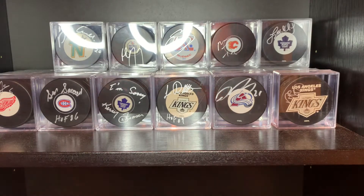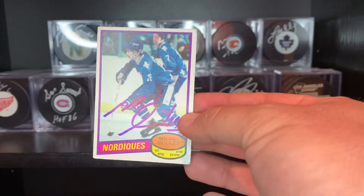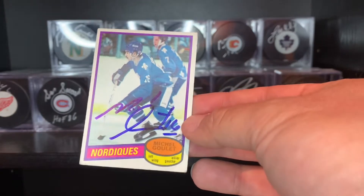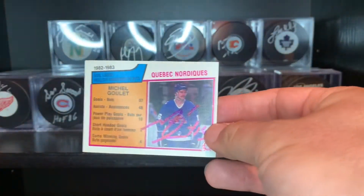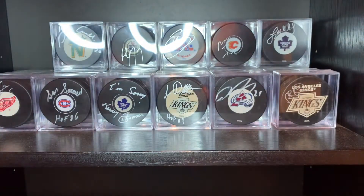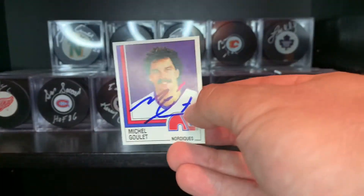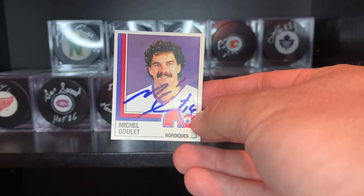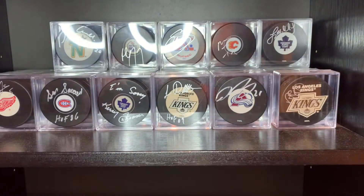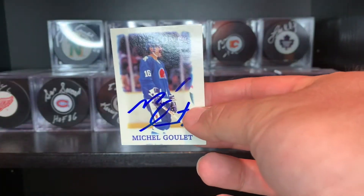Let's zip through these cards. First guy I got back — I think it was maybe five or six — from Michel Goulet. That's his 80-81 O-Pee-Chee rookie card. Hall of Famer. Beautiful card, he did it in blue. 83-84 Goal Leader, Quebec Nordiques team card. 83-84 Highlights card. Look at that beautiful 87 Panini sticker — these are my babies, I'm up to 31 of these now. 87-88 and 88-89 O-Pee-Chee minis.